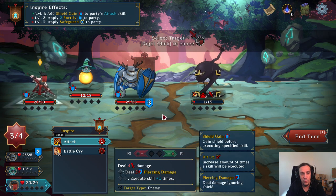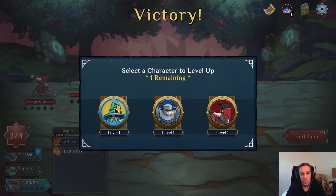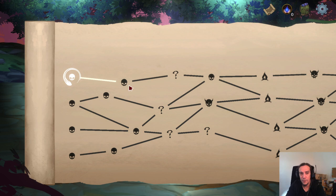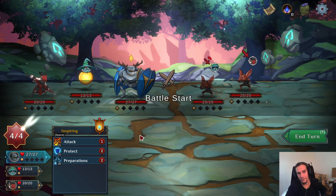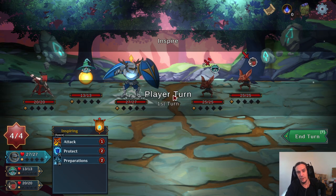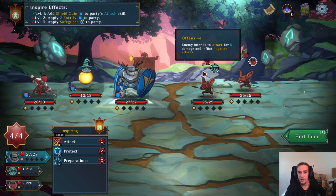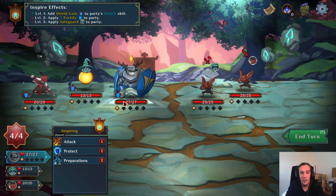A couple of things that caught my eye: the focus stat for the mage is a little bit hard to play out. I also have the feeling that it was sometimes hard to see if the enemy was applying piercing damage to me or not. But beyond that, everything is pretty well in place.